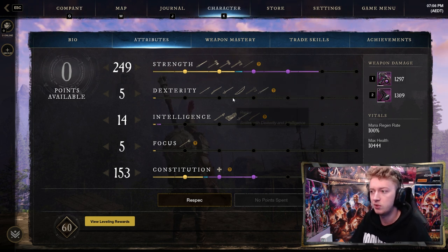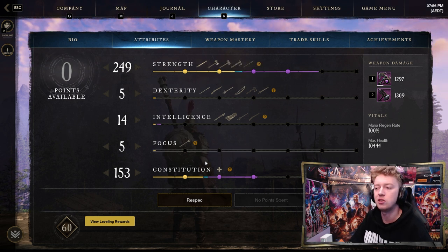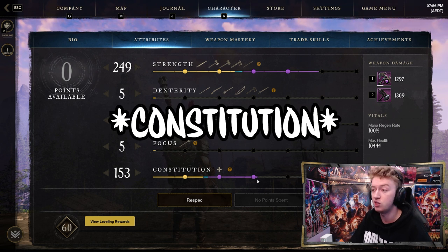Constitution is the rest of your points because we are specced in Warhammer and Great Axe, which scales off strength only. All other attributes are useless to us, so strength all the way and constitution for the extra survivability with the remaining points.